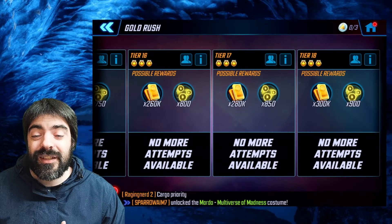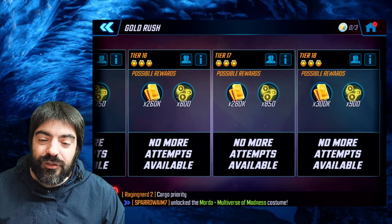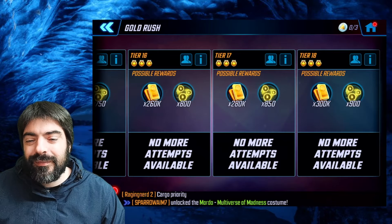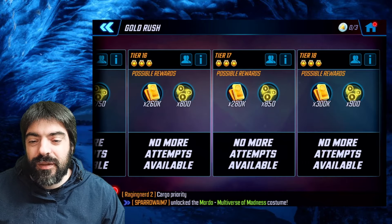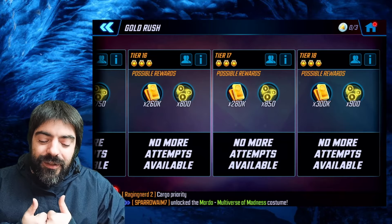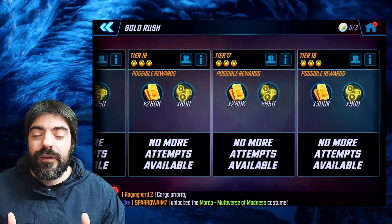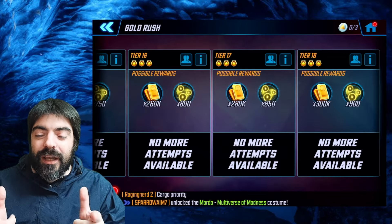That's how you three-star all the tiers on the gold daily challenge without any crazy characters — mostly Superior 6, the characters you should definitely focus on. I hope you guys enjoyed this video. If you did, smash that like button, share with your friends on Facebook and Discord, subscribe for more Marvel Strike Force content, and I'll catch you guys later.